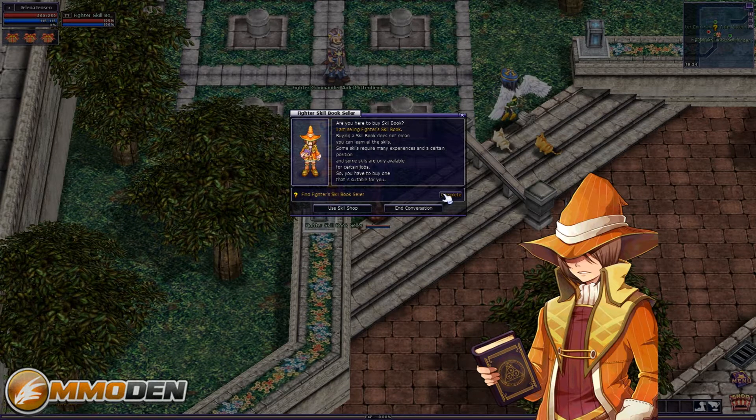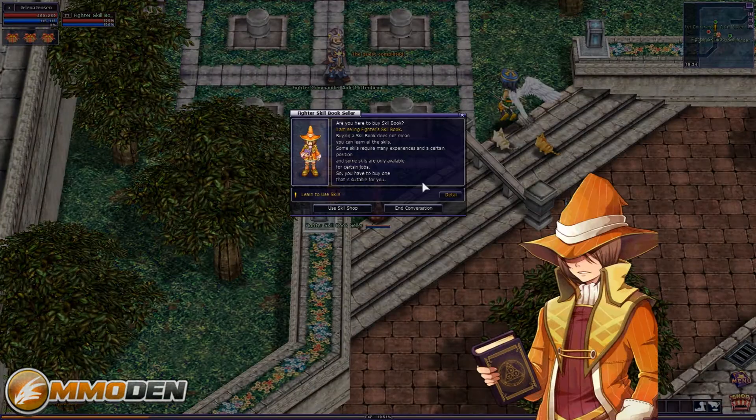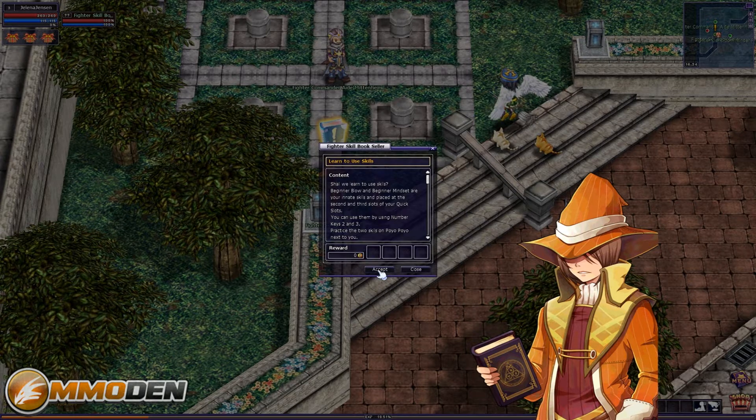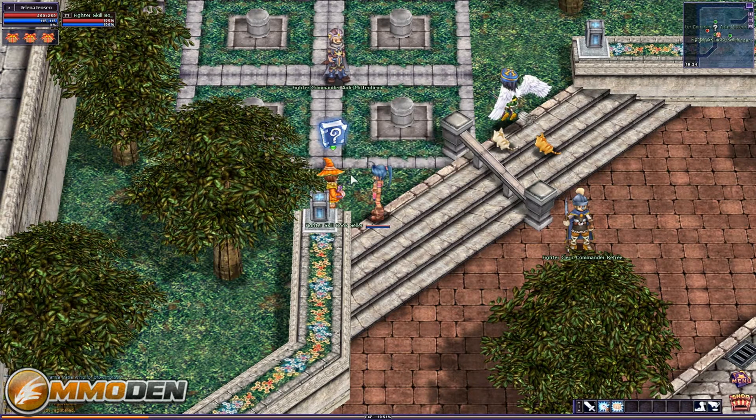Find the fighter skill book seller — let's complete that. He's got a quest for us: 'Are you here to buy a skill book? I'm selling fighter skill books.' We learn to use skills. Two skills — Beginner Bow and Beginner Mindset — are in your quick slots, usable with shortcut keys. Select your opponent and press number two or three. You can see those are already down in my hotkey bar.